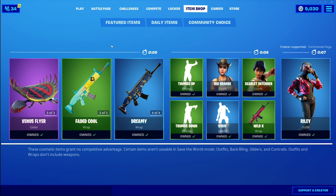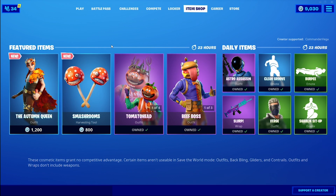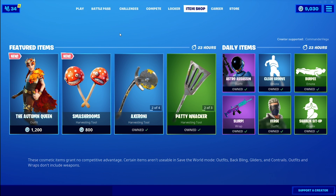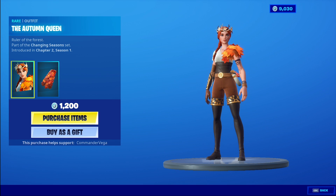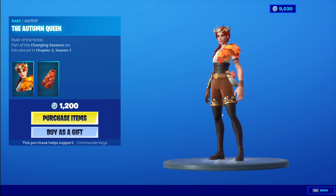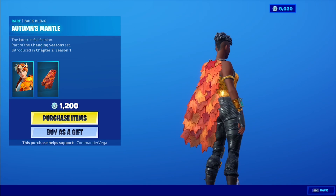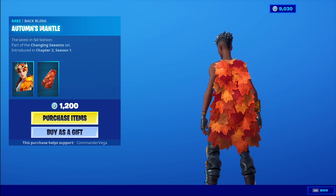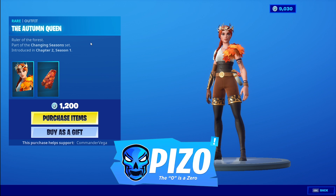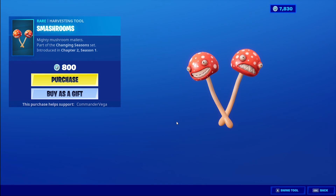It is November 27th, 2019 — what's in the shop today? Fortnite! The Autumn Queen — she's looking nice. Those boots go way up there. The back bling is the Autumn's Mantle. This is going to look very interesting on the bush outfit. If you'd like to use me as your supporter creator before Turkey Day, that is piz zero — p-i-z zero.